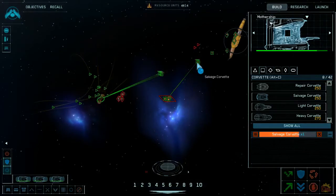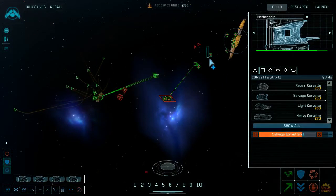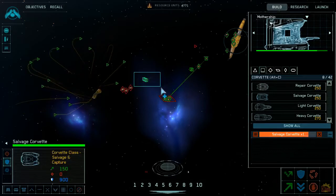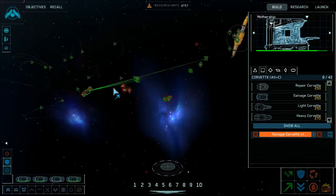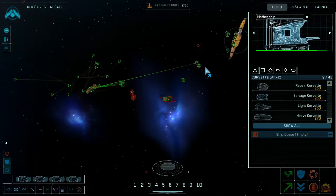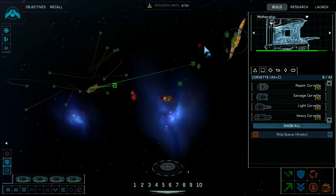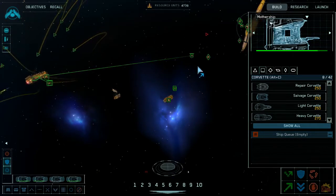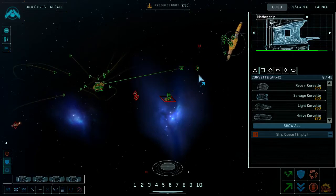Stay with me now. Enemy frigate captured. Watch your six. Reading contact. Assume combat stations. Salvage crew complete. I caught one. Enemy neutralized. Awaiting orders.